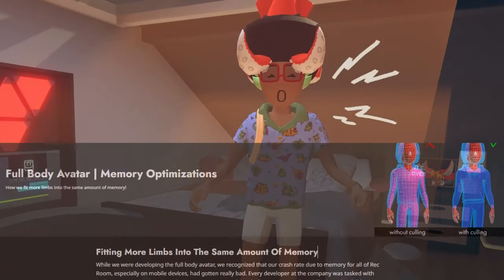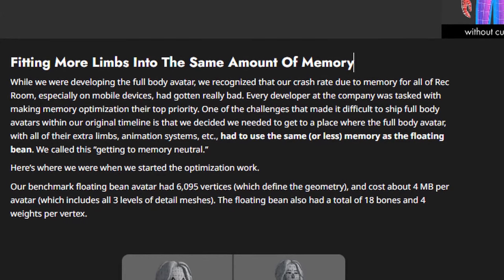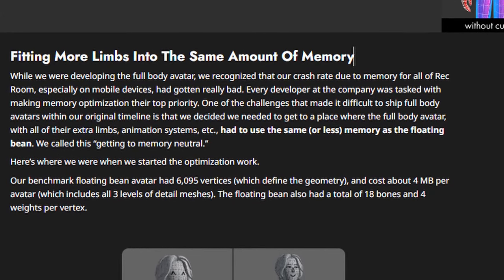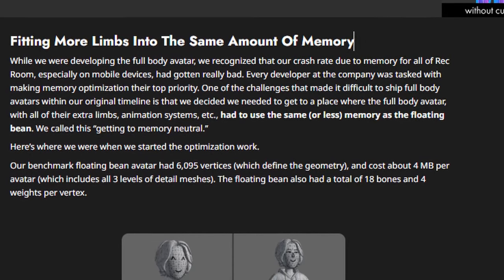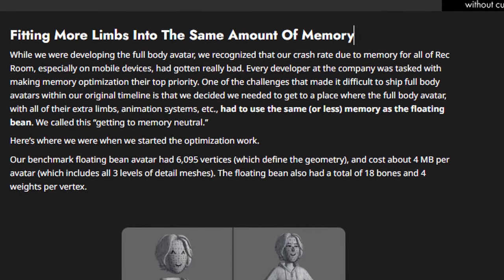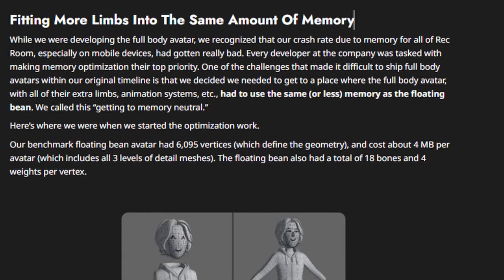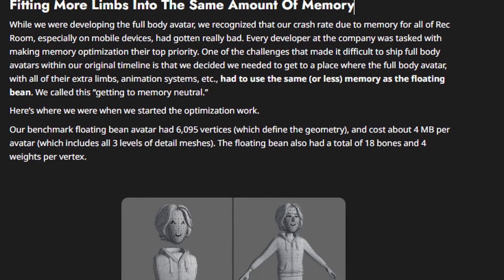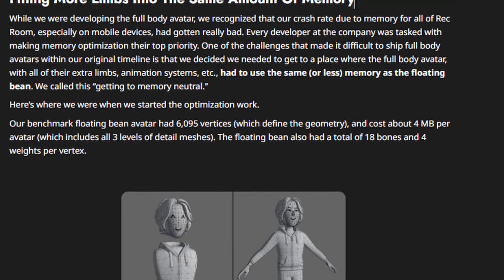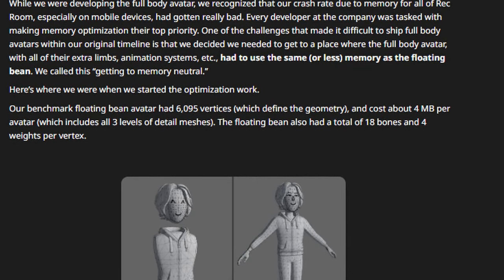Starting off with memory optimizations: how they fit more limbs into the same amount of memory. While they were developing the full body avatar, they recognized that their crash rate due to memory across all of Rec Room, especially on mobile, had gotten really bad. Every developer at the company was tasked with making memory optimization their top priority. One of the challenges was that they needed the full body avatar with all of its extra limbs and animation systems to use the same or less memory as a floating bean — they call this getting to 'memory neutral.'